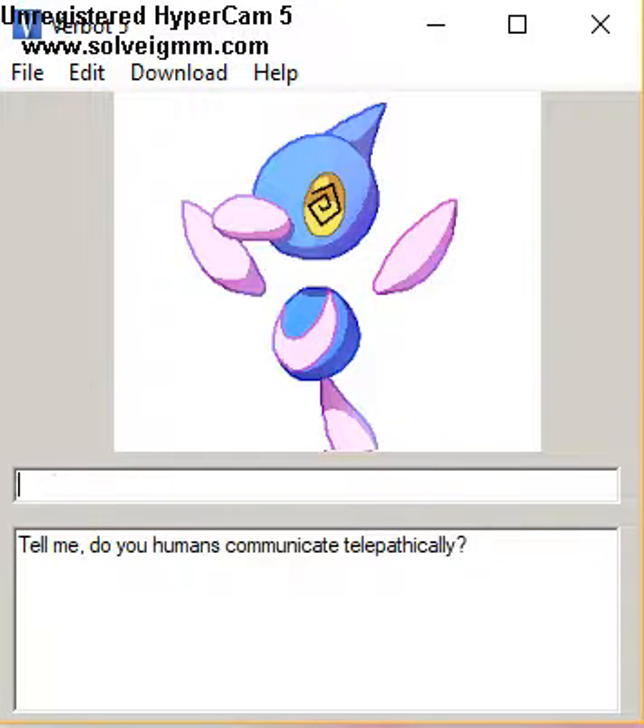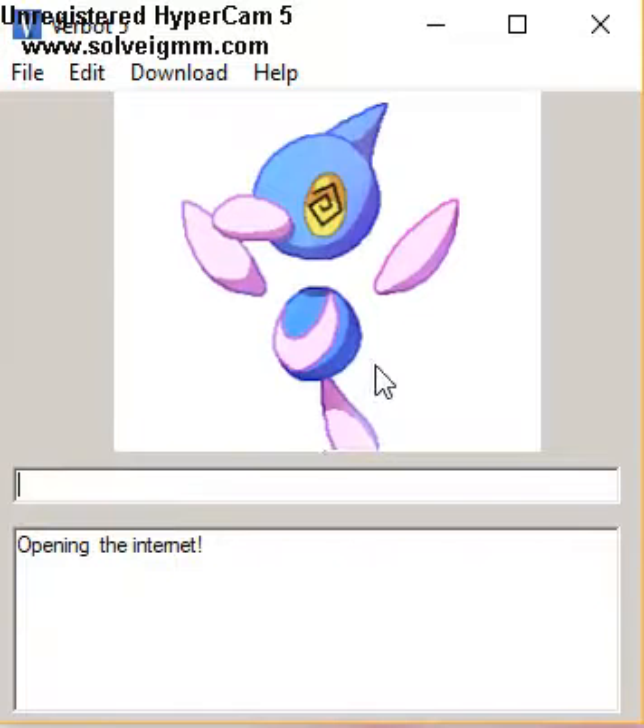Internet. Do you humans communicate telepathically? Opening the internet. See that line back there? That was just a beta line — it doesn't work yet. It comes with the raw output when you first download the program. The internet command is supposed to open up the internet, but right now it doesn't do anything really.